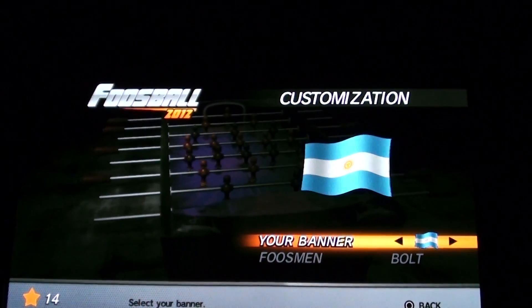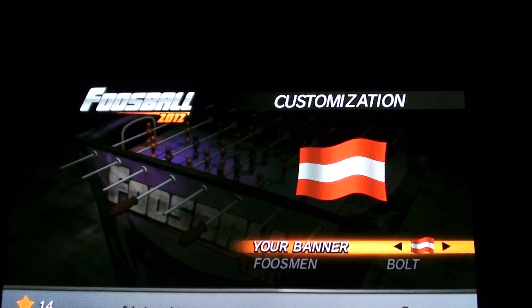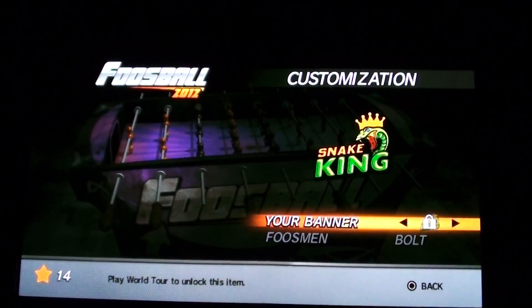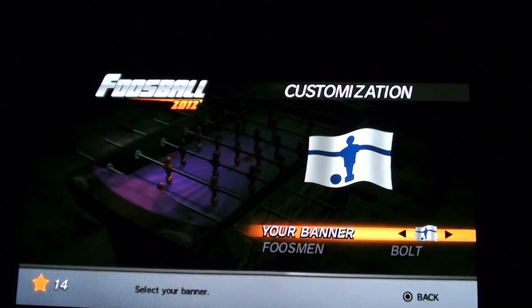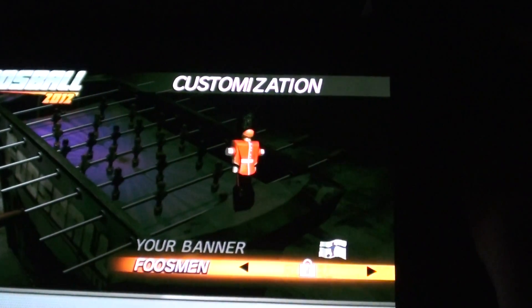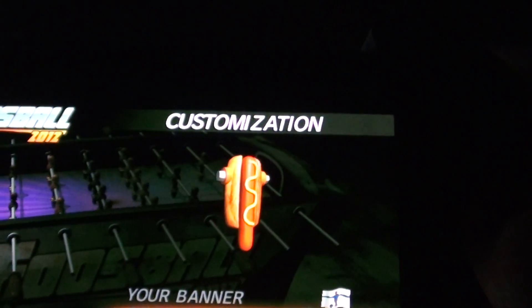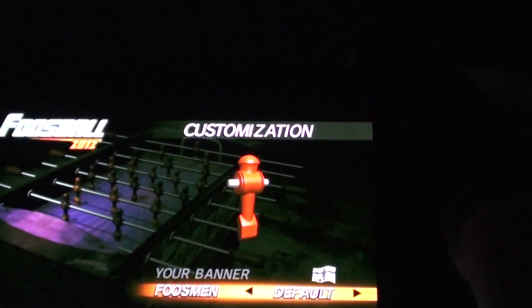Now you have Customization, where you basically choose a flag of some sort. You live in a country and you want to show that you're awesome because you're in that country — you just look for your flag. If you want to be more awesome, there are logos or banners that are not the flags, and you can see a lot of them in here. You can also go ahead and use Foos Men — your little Foos Men while you're playing. I have the Bolt one on because that's the only one I have unlocked. You can also get a British Soldier, a pimp, a hot dog, and a maid or doll — whatever you want to call it. I will probably use the Bolt again.